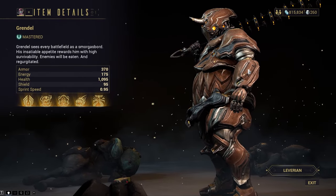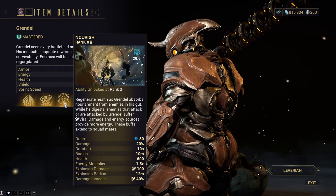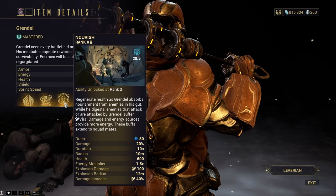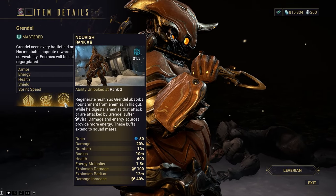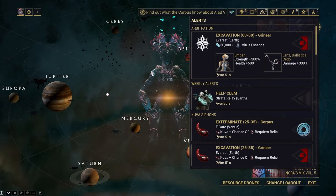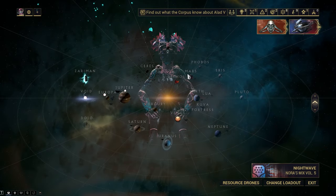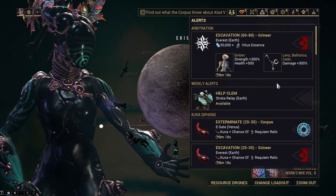Last but not least, we have what's probably the strongest and most broken Helminth ability in the whole game: Nourish. This ability gives you an energy multiplier on all energy you gain, viral damage on your weapons so you don't have to mod for viral, letting you run things like corrosive-viral or toxin-viral combinations. You also get a viral explosion that triggers off yourself and applies viral to enemies shooting you. To acquire Grendel, you need to do Arbitration missions, which are unlocked by completing every node on the star chart except a couple of special ones like the Jordas Golem and the Mutalist Alad V assassinate.